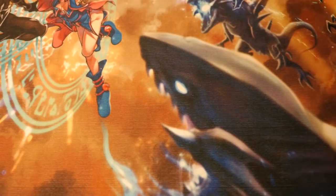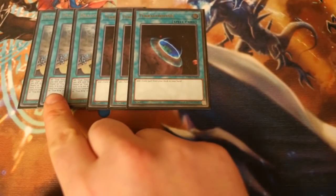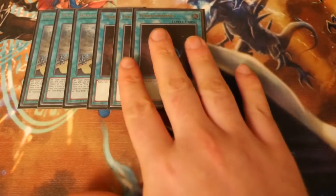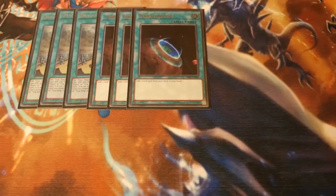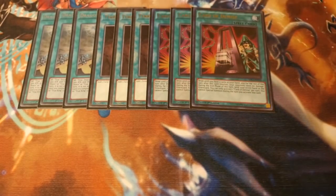That's it for the monster lineup — very small. No hand traps; they're all in the side deck because we play Demise. We play triple Diagram and triple Terraforming — the most important cards in the deck. There was one game where I opened up two Diagrams and a Terraforming, so the other two Terraformings were dead. But it worked out because I could get rid of them with Diagram. Triple Card of Demise. I got Ashed on it once successfully, which sucked, but because he Ashed it I had to resort to my Desires, drew well, and was able to push for game. That's where Amano works out really well — it means these can go off without a hitch.